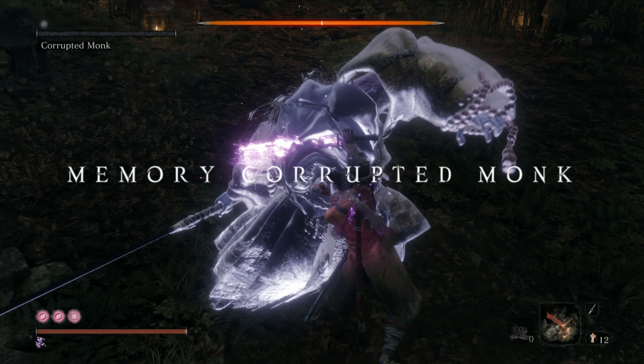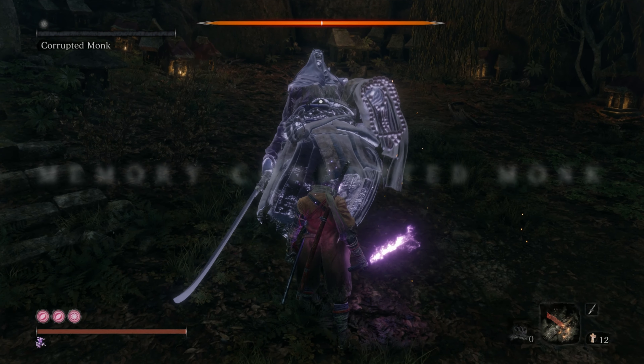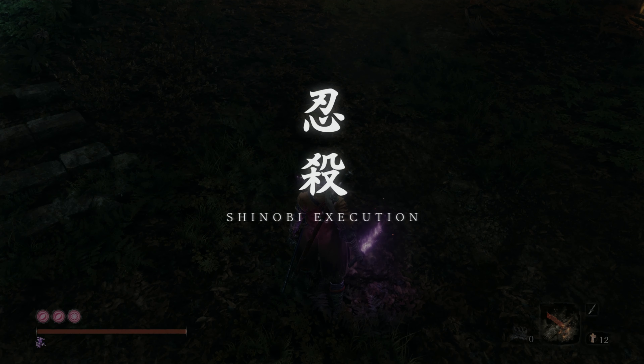Collectible number 11 is another memory, claimed from the Corrupted Monk. The full boss fight and strategy guide can be found on the channel, as well as the link to the video in the description below.